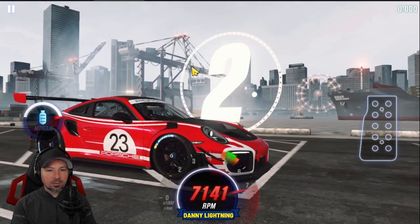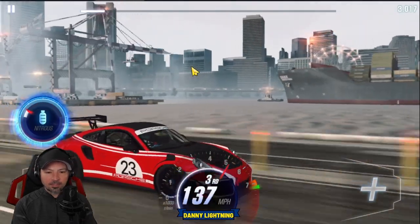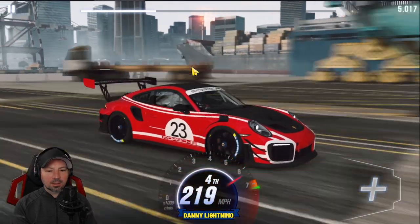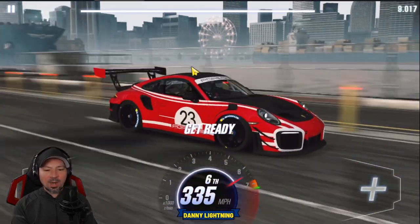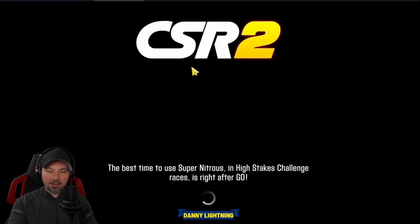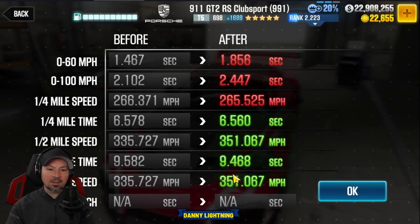3, 2, 1, go. 2nd, 3rd, Nitrous, 4th gear, 5th gear, 6th gear. I did try moving the transmission slider further to the right so it would accelerate faster and hit the higher gears, but that actually slowed it down. We got a 9.468, so I'm hitting 9.4s with that setup, which isn't too bad.